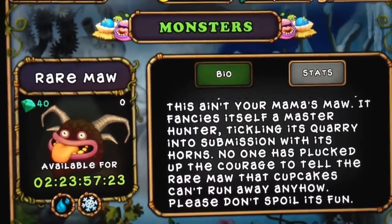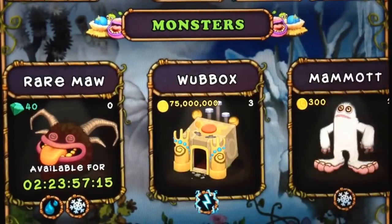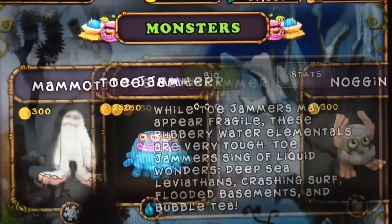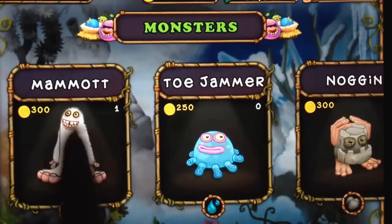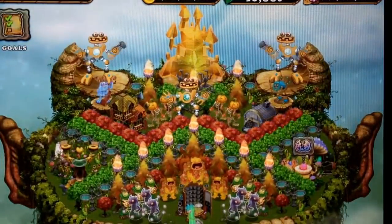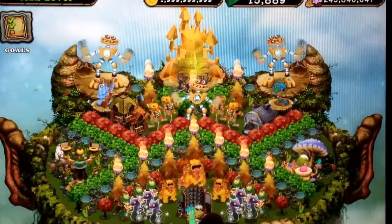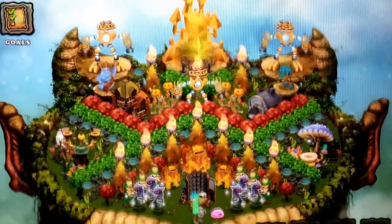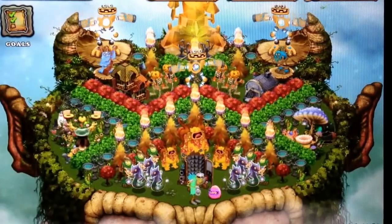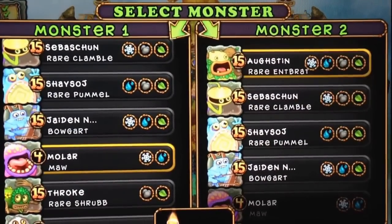Please don't spoil its fun. Spectacular! So a rare maw is here. We are going to go back and breed this guy. To do a maw, you need a mammoth and a toe jammer to get a maw. And you could possibly get a rare maw doing mammoth and toe jammer. But I did just breed a maw yesterday just in case the teaser I saw was right, and it is. So we are going to place my maw that I bred, and we are going to breed it with my rare inchbrot. But I have to feed him up to level four first.